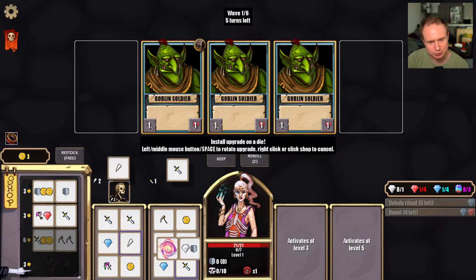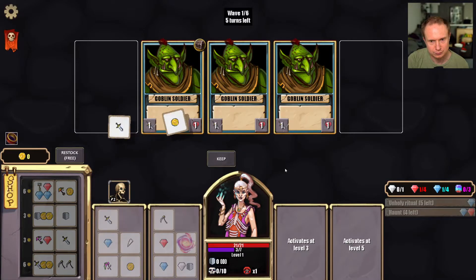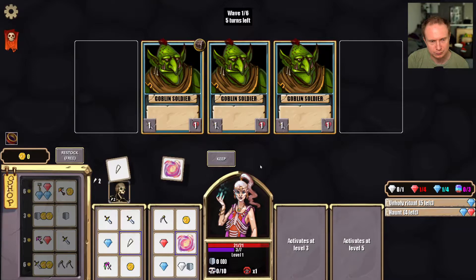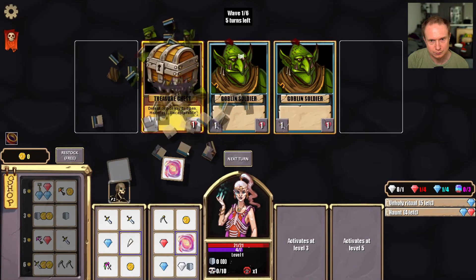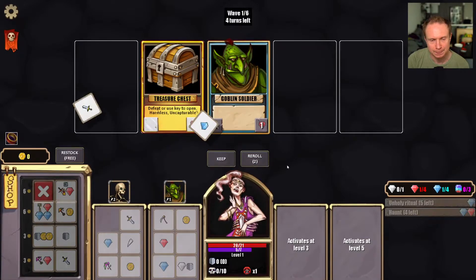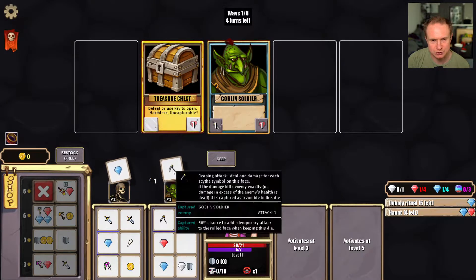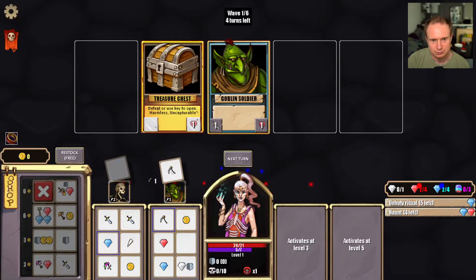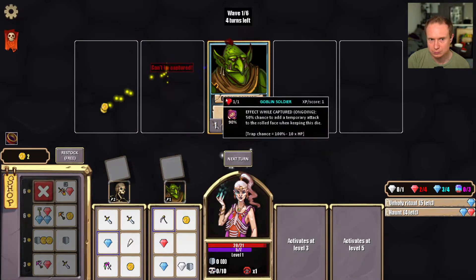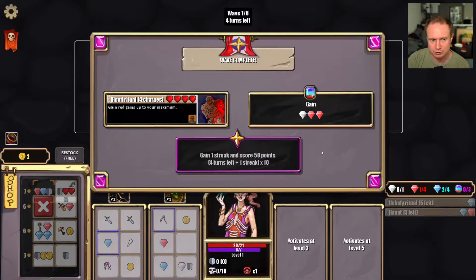So capturing seems like it's really important. Snag a goblin — we'll take a damage, but I really want two attacks. Oh, reaping is interesting. Can't be captured, but that's okay, and then this haunt to get rid of him.